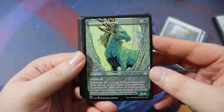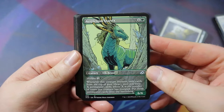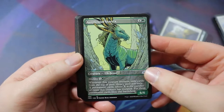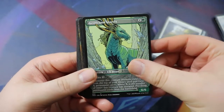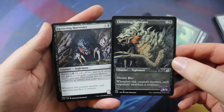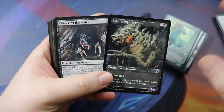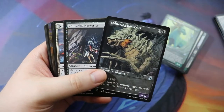Auspicious Starrix — a 6/6 for four of any and a green, mutates for five of any and a green. Whenever it mutates, exile cards from the top of your library until you exile X permanents where X is the number of times this creature has mutated, then put those permanents onto the battlefield. That is sick — you can get some really sweet stuff. In any build of this deck I would run Auspicious Starrix. Chittering Harvester — running two. It's a 4/6 nightmare for five of any and a black, mutates for four of any and a black. Whenever it mutates, each opponent sacrifices a creature. One of the only removal effects we have in the deck. We don't want to worry too much about removing enemies — we just want to build big monsters and smash.